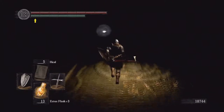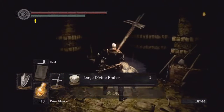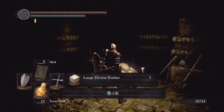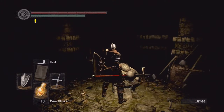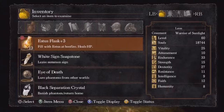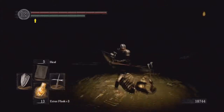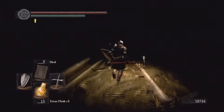We're going to head on over here to probably the most important item in the catacombs. This is the Large Divine Ember — the item you use to upgrade divine weapons from plus five to plus ten. We will be doing that since I'm pretty sure we have enough chunks. We picked up a whole bunch — yeah, we got nine chunks. I'm pretty sure we'll be able to do that if we pick up a slab.